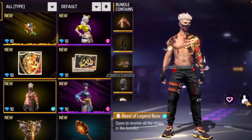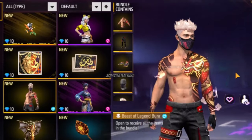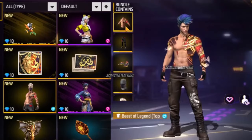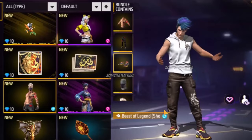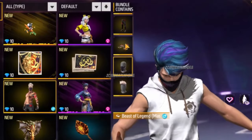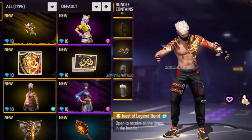Then of course we have the Beast of Legend bundle, which we're probably going to get and be able to give away as well. I actually like the torso and the hair — I'm not super crazy about the pants or the shoes. The shoes are probably my least favorite part of the outfit, but everything else I do like.